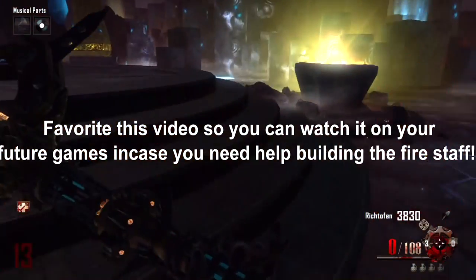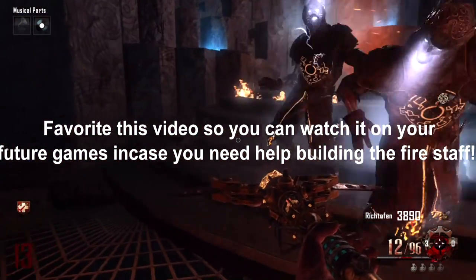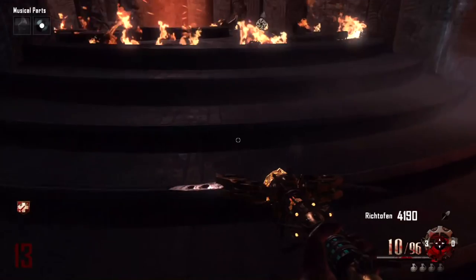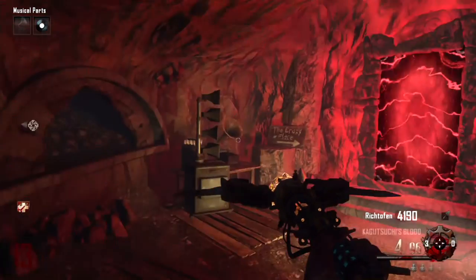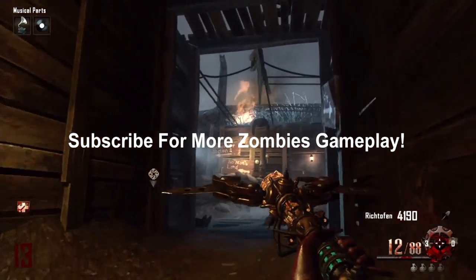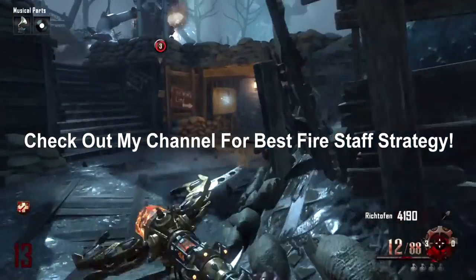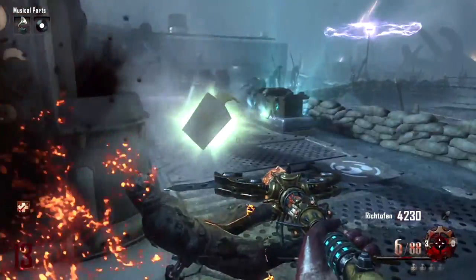There you have it — once you hear Samantha, that's how you know you're able to pick up the ultimate fire staff. There's not many people on YouTube that put all these steps into one video. I showed you how to build the fire staff and then how to get the ultimate kick-ass version. This video took me over three hours to make, so if you could destroy that like button for me I'd really appreciate it. Make sure you check out my other tutorials on my channel for the map Origins. I'm the Zombie Project and I'll catch you guys on the next one — peace.